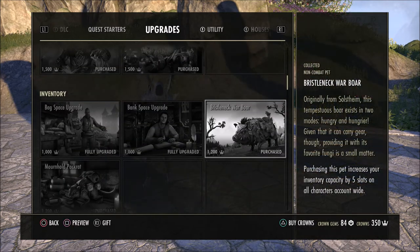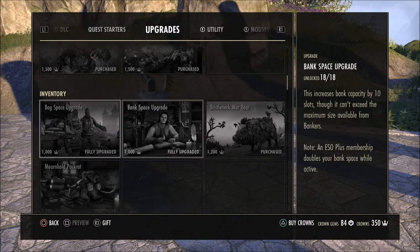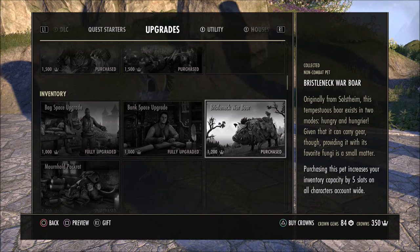Some other things down here in the upgrade list that are must-haves, in my opinion, that are not quite as expensive are the Warbore and the Pack Rat. They're both 1,200 crowns each and will give you five inventory slots on your character each. These are very handy to have. My bag space and bank space are fully upgraded. You can upgrade these in-game with gold, so you don't have to purchase these with crowns, but you don't ever have enough bag space. The Boar and the Pack Rat will give you five bag space slots each, for a total of ten. The great thing about this is it's account-wide, so all the characters on your account will have these extra ten slots. You do not have to have these non-combat pets active — as long as you own them, you get the five slots from each for a total of ten slots on all characters, account-wide.